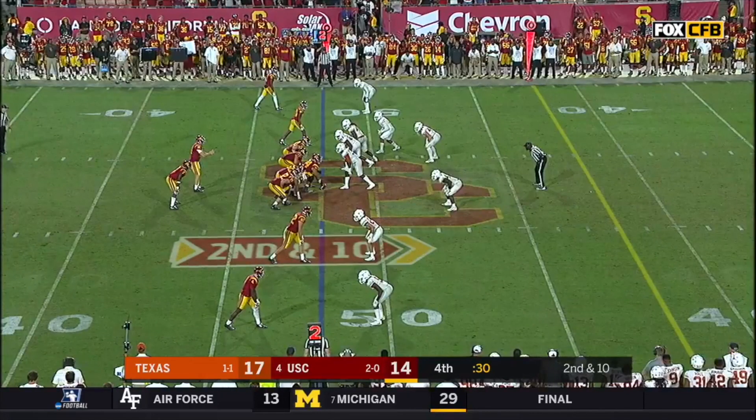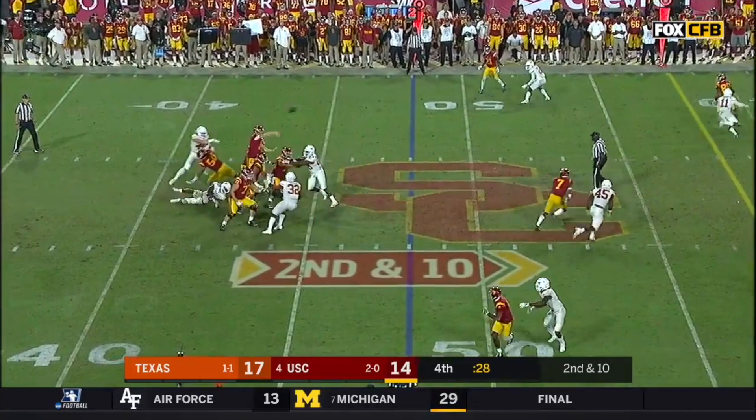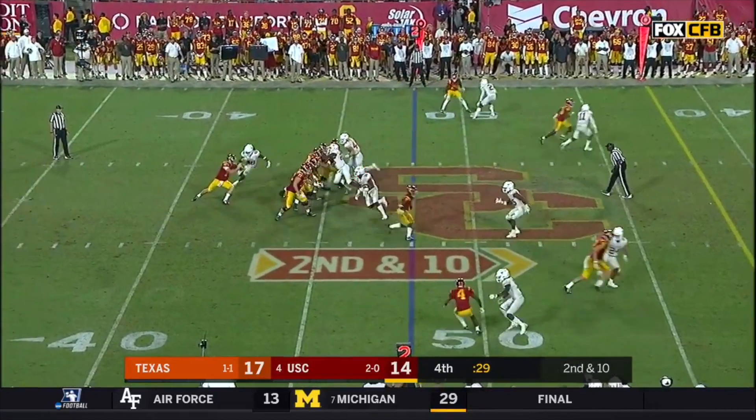It didn't have to happen this way, though, because the center's man doesn't stay with the center — he loops to the offense's right to contain the quarterback. This frees up the center to slide to the left and be a third blocker to take on those three rushers that Texas is sending over there. This means USC's got the numbers to get this blitz blocked, but because nobody's assigned to the outside-most rusher, they end up blocking two guys with three linemen while the third guy comes unblocked.